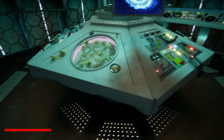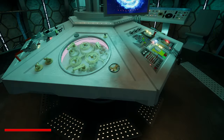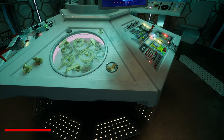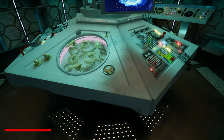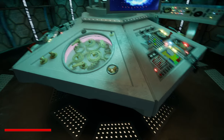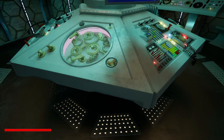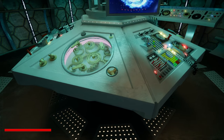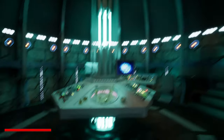I've also added interaction with the buttons on the consoles. Using a line trace method from the player character's camera to an object, it shows an interaction interface to tell you that you can interact with it. So if I press E on this thing, I can power the TARDIS on and off with it.